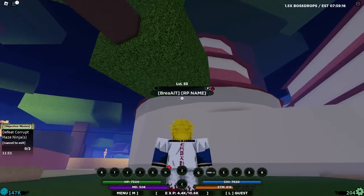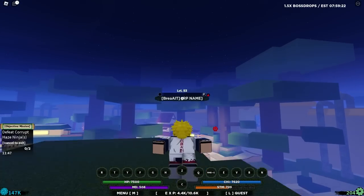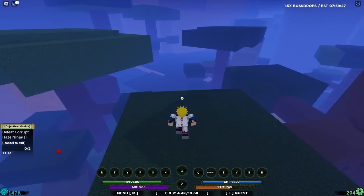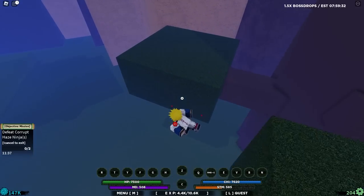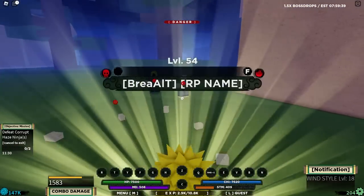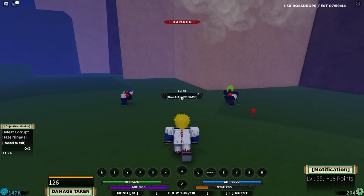I think Minato just graduated from the academy. So we need to actually get a little bit stronger because by now Minato was an absolute genius — breaking records and stuff. I'm pretty sure maybe he was 12. You guys let me know in the comments what Minato was doing at this age. I'm pretty sure he was already with Kushina at this point. Unfortunately, we can't find the Kushina in Shindo Life, so we can't follow the original storyline at least.